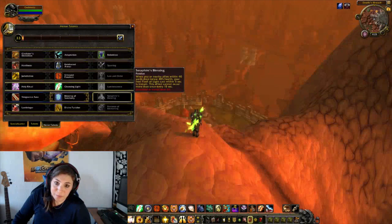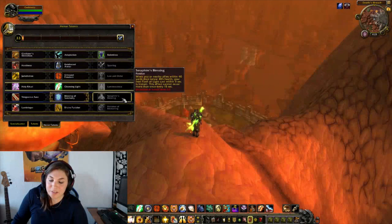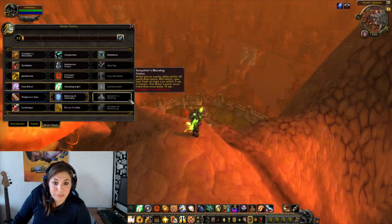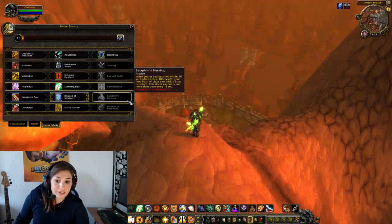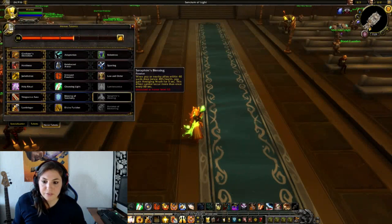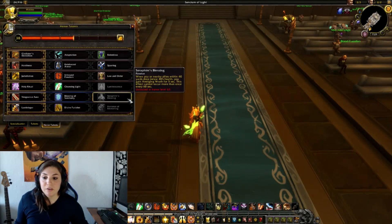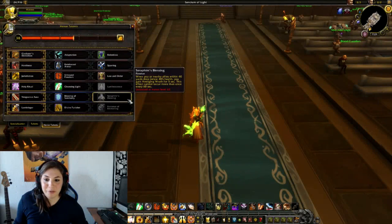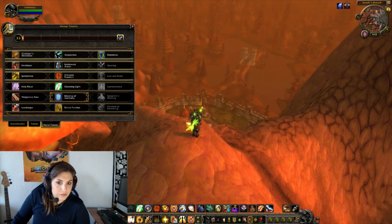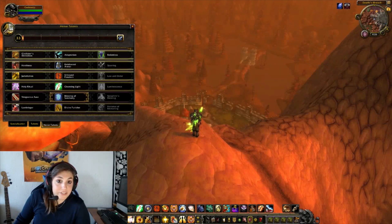The other thing that's changed is Seraphim's Blessing. I don't have honor level 43, but for those of you who do PvP and have this unlocked, on the PTR this is the ability that when you or nearby allies within 40 yards drop below 40% health, your next flash of light cast within 5 seconds is instant. This effect cannot occur more than once every 15 seconds. Back on the live server, Seraphim's Blessing says when you or nearby allies within 40 yards drop below 40% health, you gain avenging wrath for 5 seconds, and this effect cannot occur more than once every 60 seconds. So what's changing is that instead of gaining avenging wrath, your next flash of light will now be instant, and this cannot occur more than once every 15 seconds.